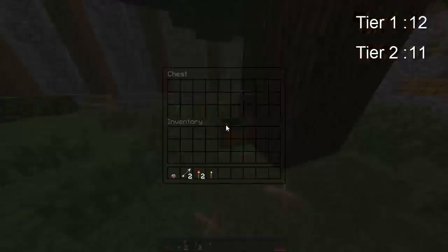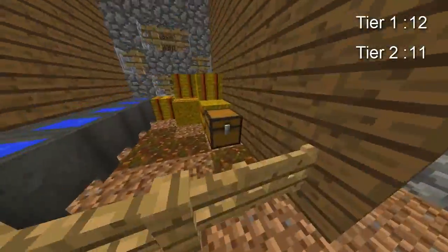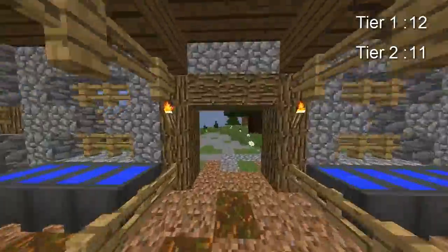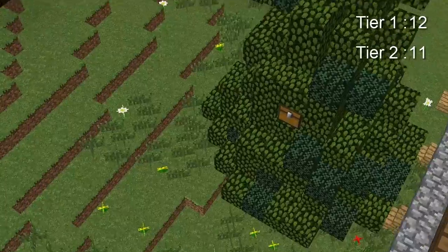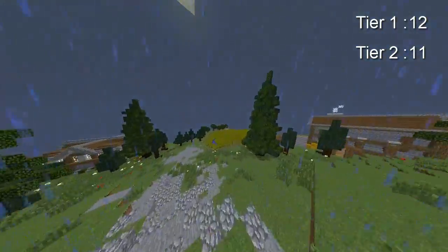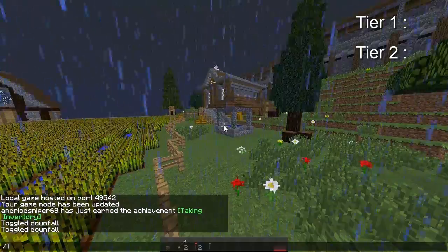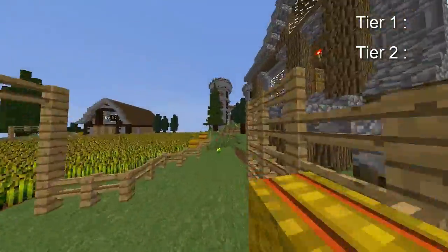After that it's just tier ones in here so there's not really anything important. There's one right here, and that's basically it for this chest route. There's probably some other stuff around here you can do yourself. Now I'm going to get started with the second part of the chest route — number two — so yeah, let's head on with that.